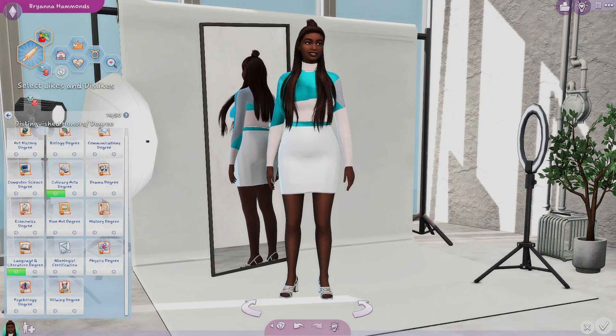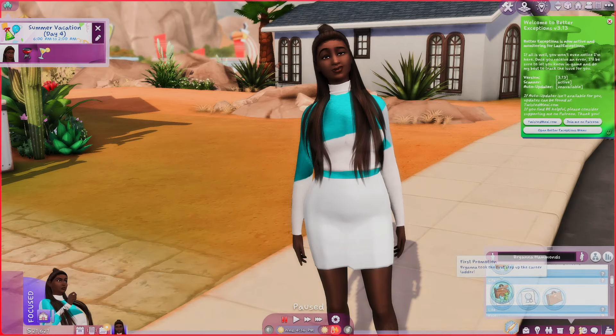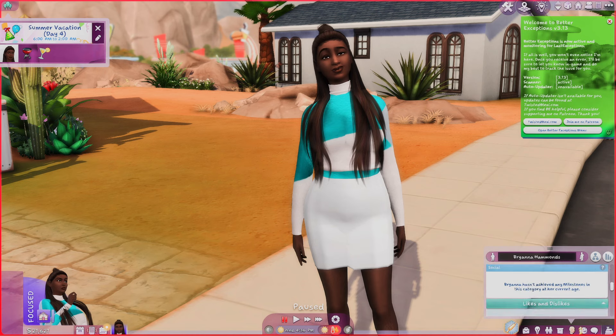Now we're going in game and you'll see how everything looks. Here she is — she has a promotion, she is within the critics branch, and here are her two degrees: the culinary one and the literature one. It's really simple, really easy, it saves you time. Go ahead and download the Instant CAS Story mod by Vicky and Chen Yu.